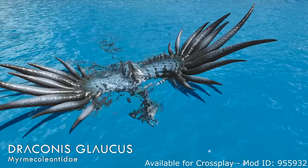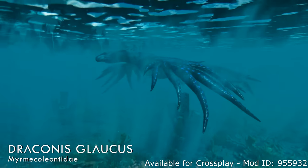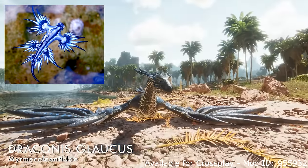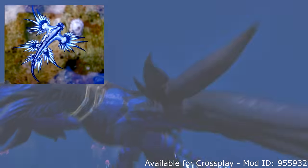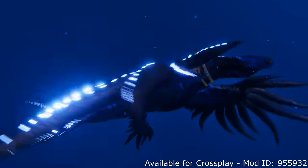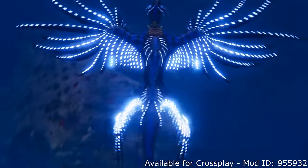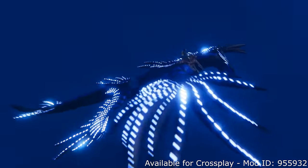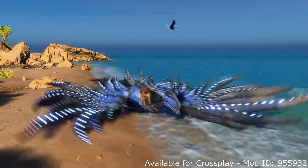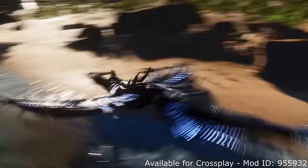Hi everyone and welcome to this mod showcase featuring the Draconis Glaucus by Mermicullion. As the name implies, this creature is based on the Blue Dragon Sea Slug, which many of you are very familiar with. It's a beautiful animal in real life and we get the Ark equivalent today. This is only available in Ark Ascended — ASA — because the new graphics and modern capabilities make these creatures really shine. You won't find it in Ark Survival Evolved, but it will be with us in ASA for a very long time to come.